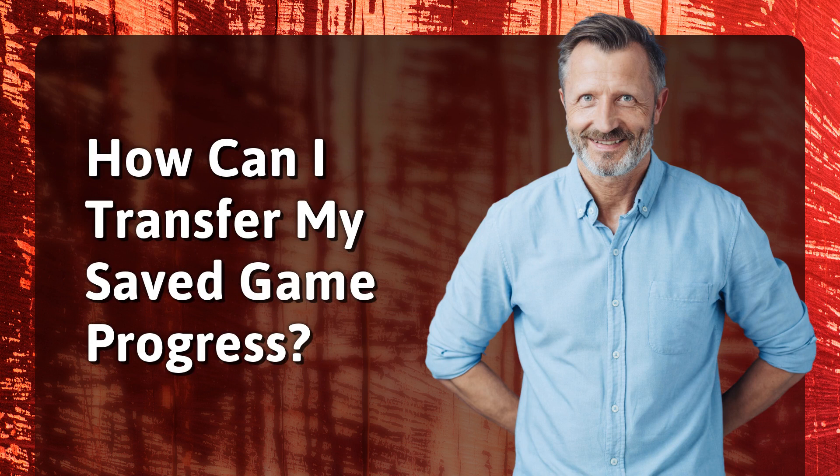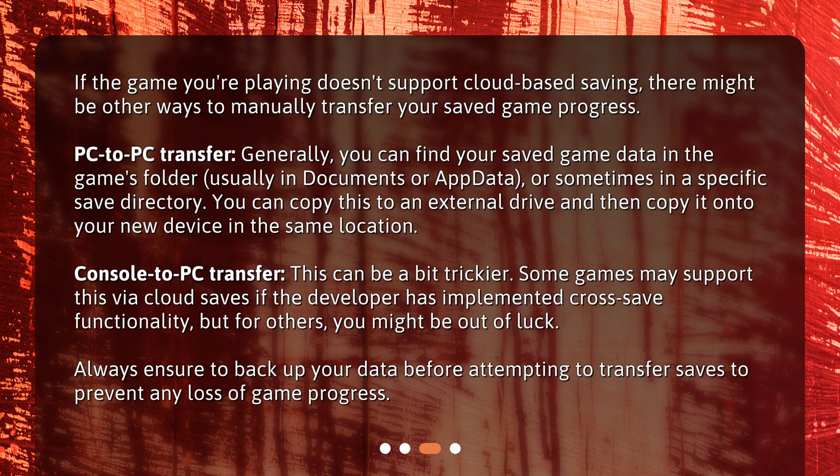How can I transfer my saved game progress? If the game you're playing doesn't support cloud-based saving, there might be other ways to manually transfer your saved game progress. For PC-to-PC transfer, you can generally find your saved game data in the game's folder, usually in Documents or AppData, or sometimes in a specific save directory. You can copy this to an external drive and then copy it onto your new device in the same location. For Console-to-PC transfer, this can be a bit trickier — some games may support this via cloud saves if the developer has implemented cross-save functionality, but for others you might be out of luck. Always ensure to back up your data before attempting to transfer saves to prevent any loss of game progress.